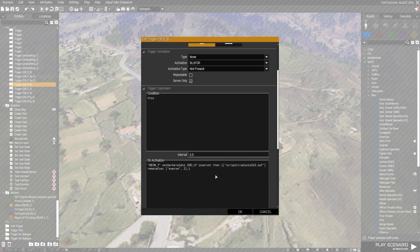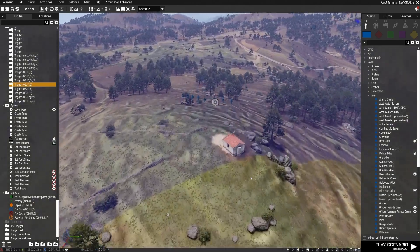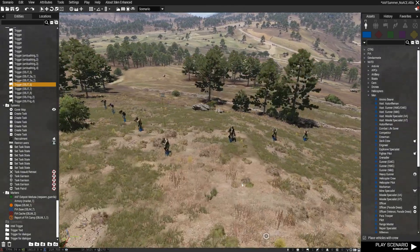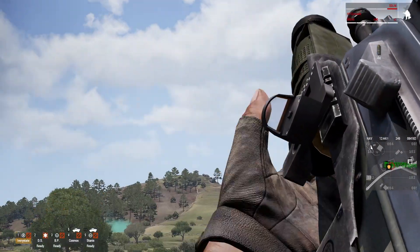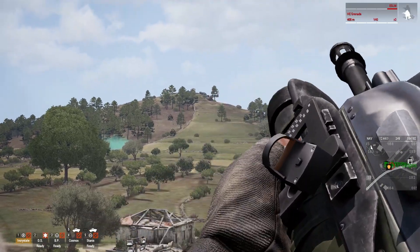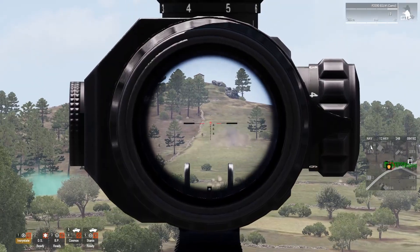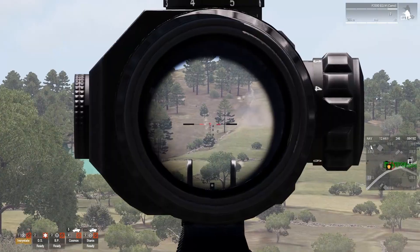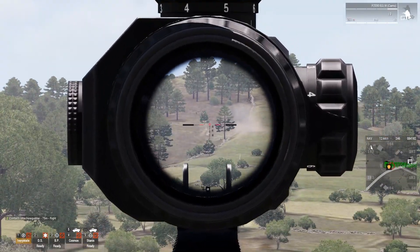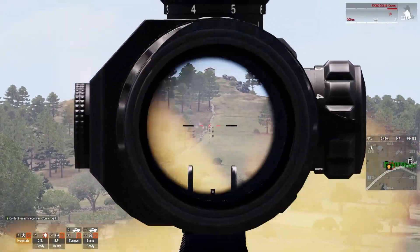Blue 4 FIA units are placed nearby but set as invisible and not simulated so players can't stumble upon them accidentally. Once the defend-the-base task activates, a trigger sets those units to simulated and visible, and they begin their attack on the base. I then have another trigger covering that area set to 'Blue 4 not present', so when the FIA are all killed or retreat the trigger activates and the defense mission is considered a success.